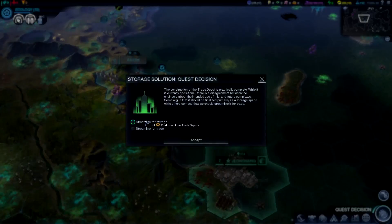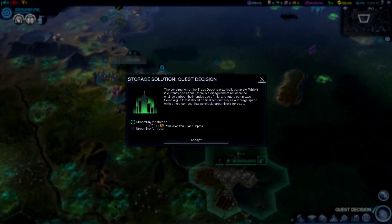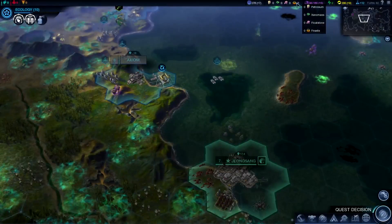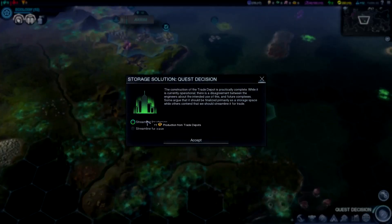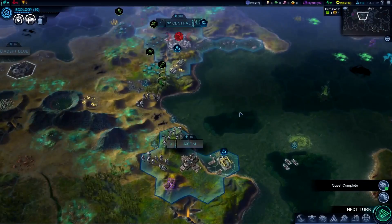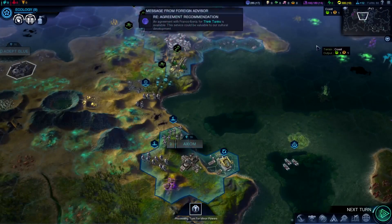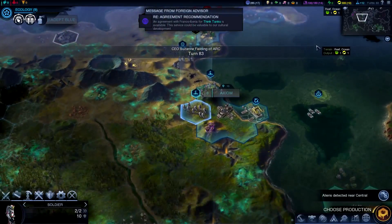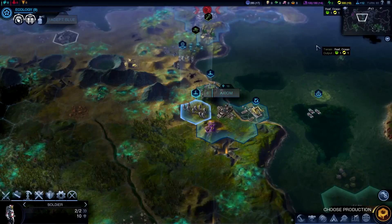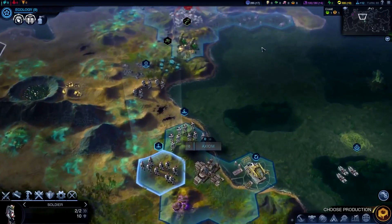We have a quest opportunity — plus one production from trade depots, or plus two energy from trade depots. I think we might go with the energy, just because our energy seems a bit low and our production is pretty decent. Normally I go always for production, but I think on this map that might be a better move. I value resources typically in this order: production first, energy second, then science, then probably culture, and then health — which is the equivalent of happiness. However, when you start to get really low on your health, sometimes I will prioritize it.